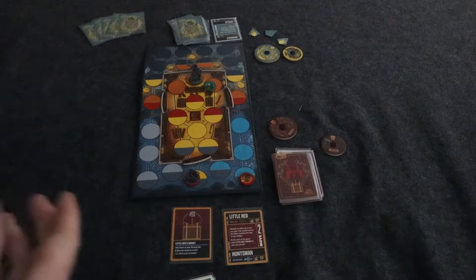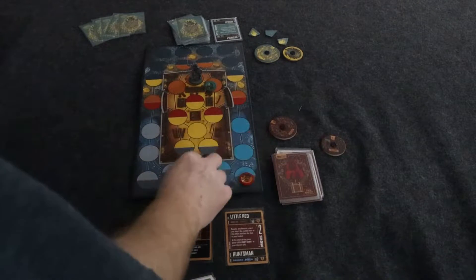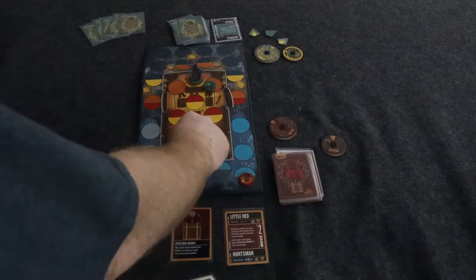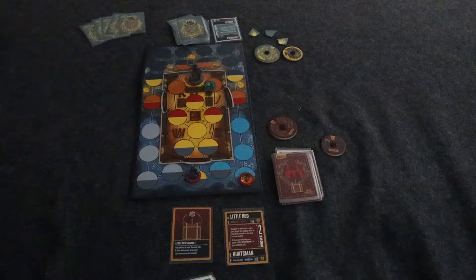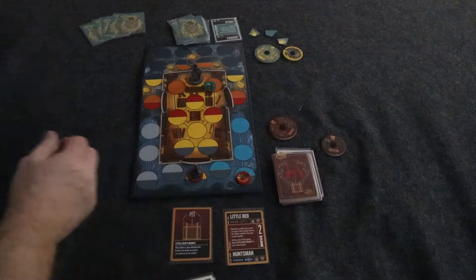The second part of maneuver is then I can move my fighter. My fighter has a move of two, so I can move two spaces. I can spend a movement to open a door and go in, or spend a movement to close the door, which is pretty cool. Not all the boards have that — each board's a little different. That is the maneuver action — I get to move both my main fighter and my sidekick.